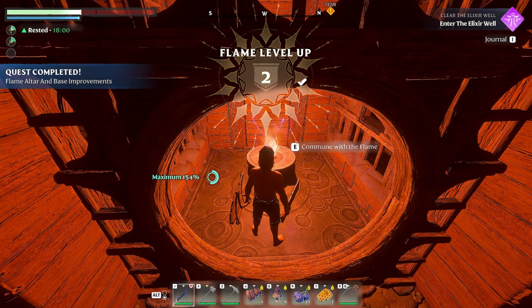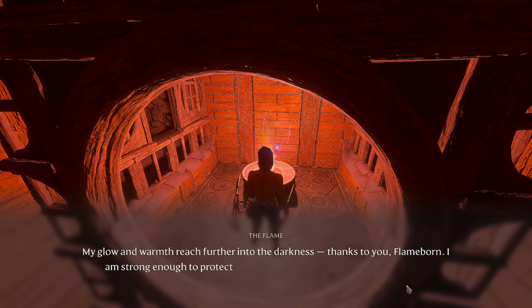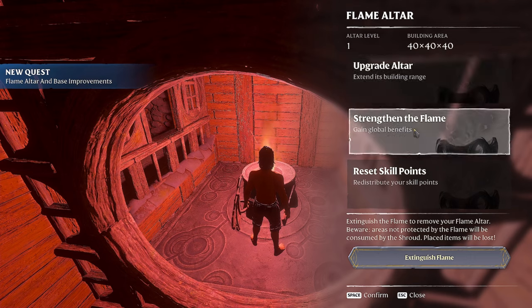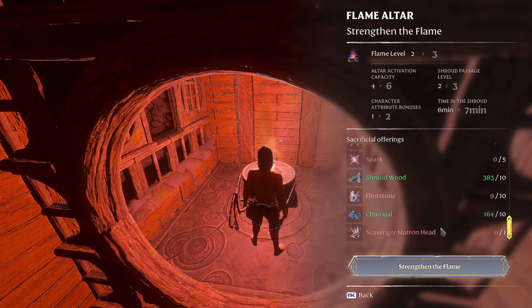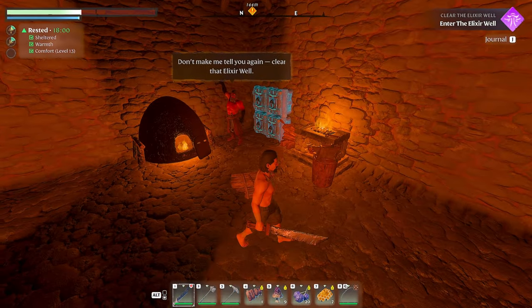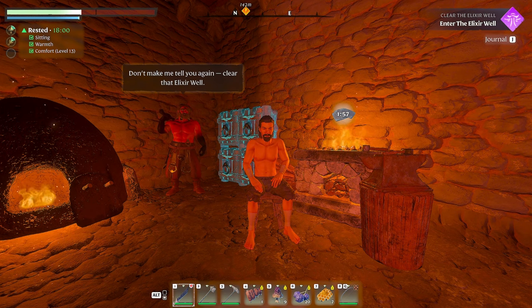Flame up to level two — quest complete! The altar says: 'My glow and warmth reach further into the darkness. Thank you, Flame Born. I am strong enough to protect your home should you choose to expand it.' A new quest appeared: Flame Altar and Base Improvement again. I think it goes up to level six. We'll work on that next time. Thank you so much everyone for being here and checking out my video — see you next time, take care and bye bye!